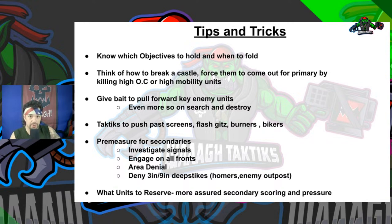Tip five: pre-measure for secondaries. You have to consider Investigate Signals, Engage on All Fronts, and Area Denial if you're playing Tactical. If the inverse, you must consider denying enemies deep strike within three inches and/or nine inches - you need to deny enemies' potential to deploy homers or enemy outposts. These are things to consider whenever you're deploying. Some of these tips apply to all deployment zones, but we're talking about this one specifically.